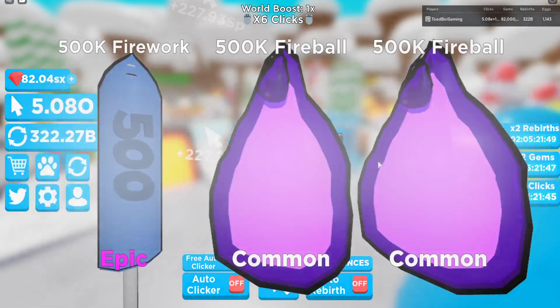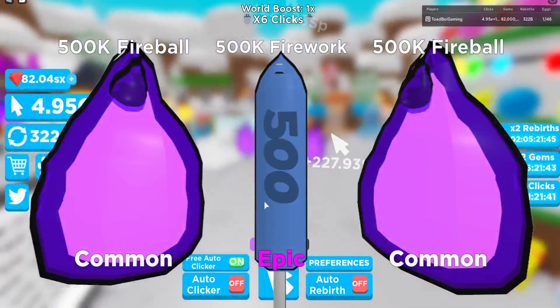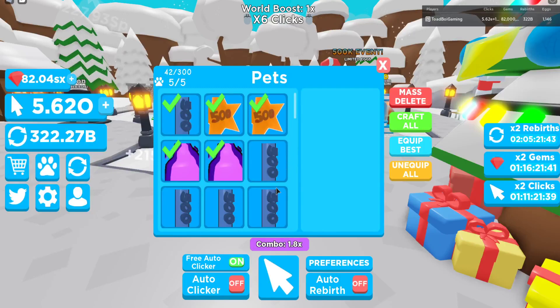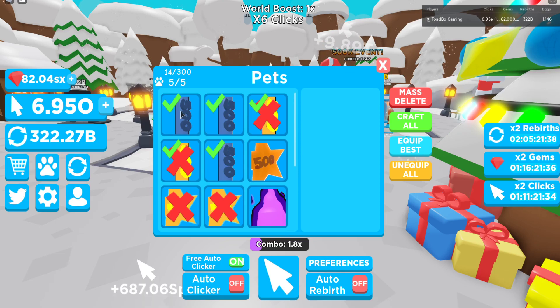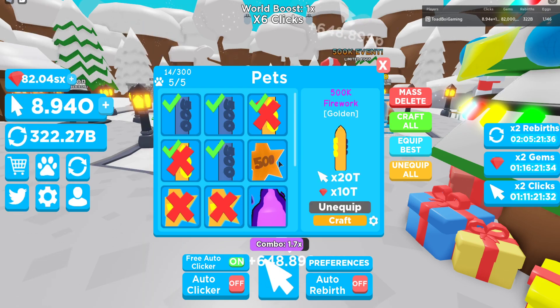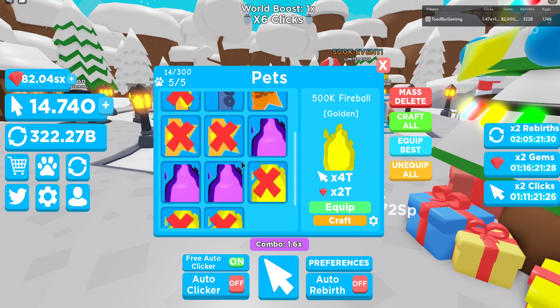Let's open one more set here — let's get a few more and we should be able to get everything nice and strong. We got an epic 500k fireworks. Looking at our pets, let's craft all — I love craft all buttons — and then equip best. How strong are we? 20 trillion on the 500k fireworks — that is actually insane.